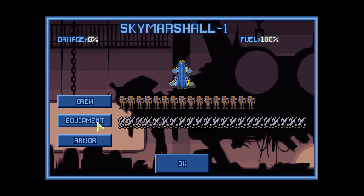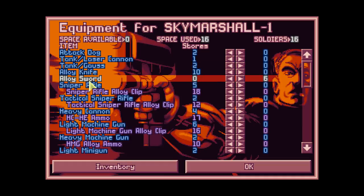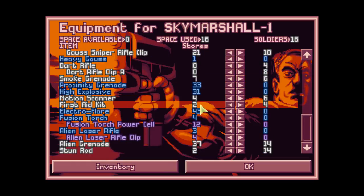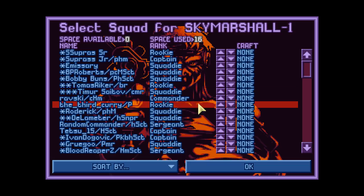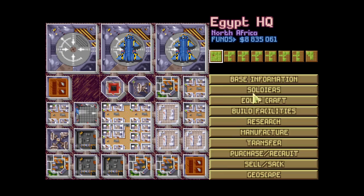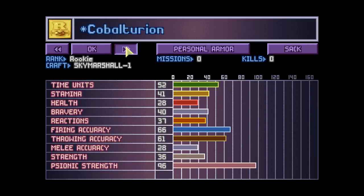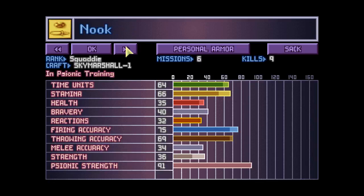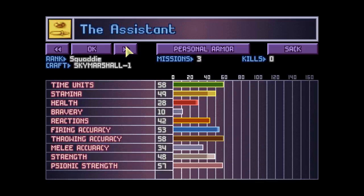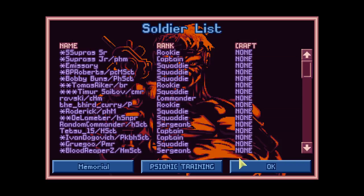This time we are not taking any attack dogs because XCOM high command said we are losing way too many attack dogs and playing carelessly. We'll be taking only the soldiers and some new shiny alloy swords, which will be excellent. Let's check the melee quality of our soldiers — melee accuracy 33, 34, 36, 37. Gavin, Hellraiser, and Alexis will have the melee weapon. They are quite strong as well: Gavin 33, Alexis is heavy, Hellraiser is heavy. These guys will have the alloy sword.